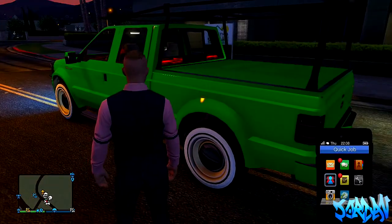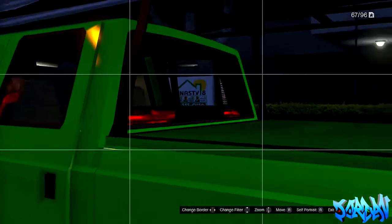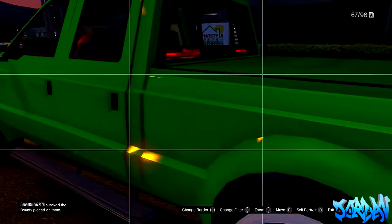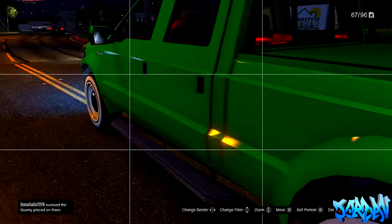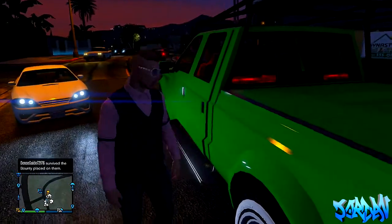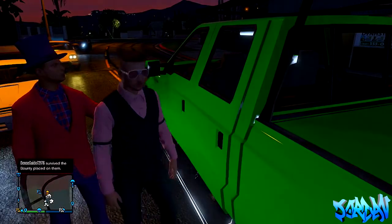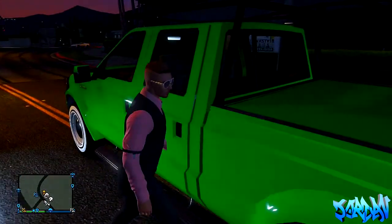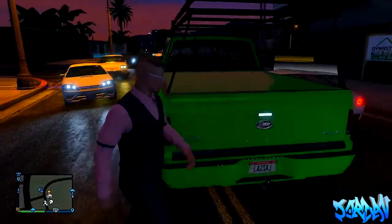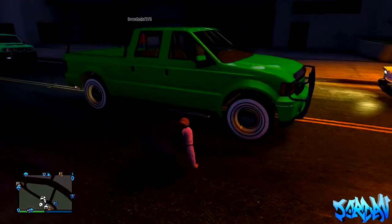Thank you to Glitch Master for allowing me to duplicate this. He has many modded vehicles and glitches on his channel — I'll have a link in the description. As you can see, these laser lights look awesome at night time. In the day time you can still see them, not as clearly, but they look awesome at night with those nice little red lights. The confusing thing is everyone can see them except the person in the vehicle — when you go inside, the lights disappear for you, but everyone else can still see them.